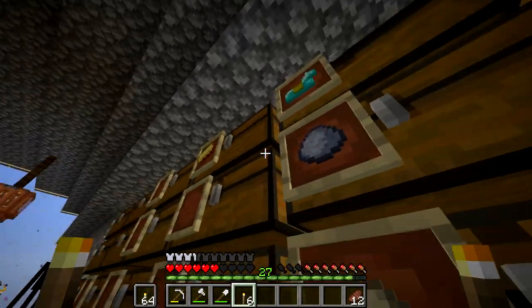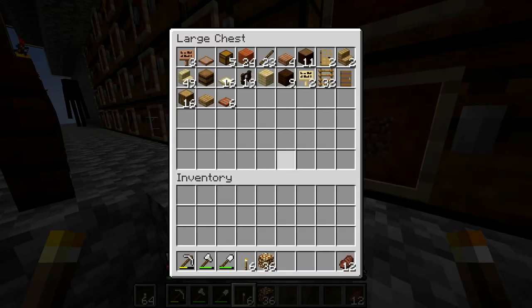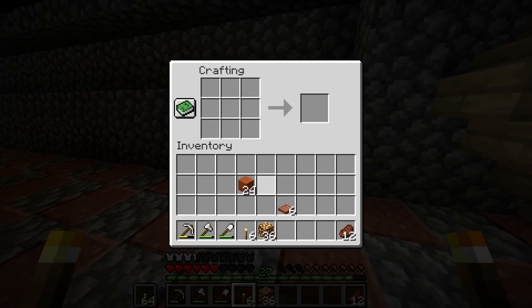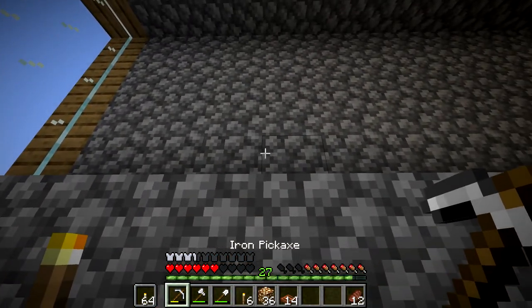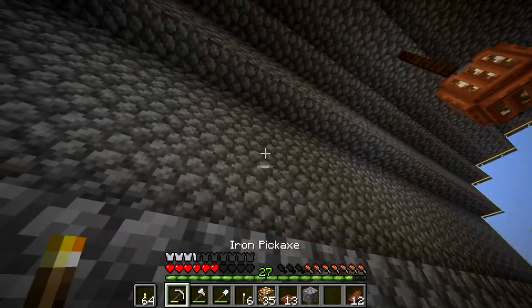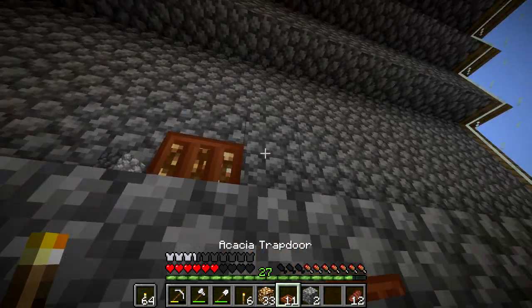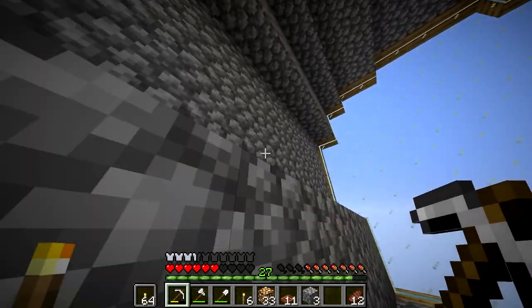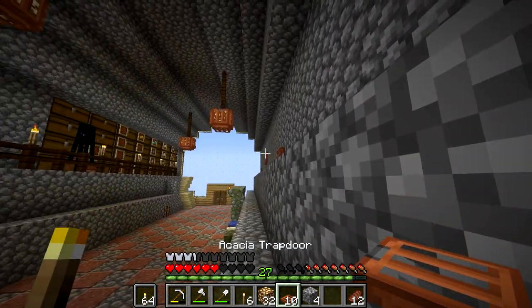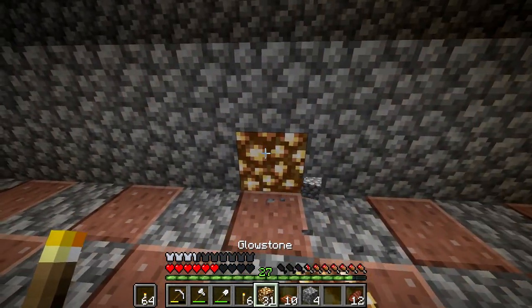Let's run up to the rare chest and see — we have glowstone for days. Do we have any more acacia trapdoors? We have six, plus 14 trapdoors — that's a start. What I want to do is just randomly along this wall — I don't want anything too uniform. I want some lights on the walls. If you make things super uniform, they look good in some cases, but I'm more of the view that if you randomize things a little bit, they're gonna look really good too. I'm a fan of asymmetry, guys.